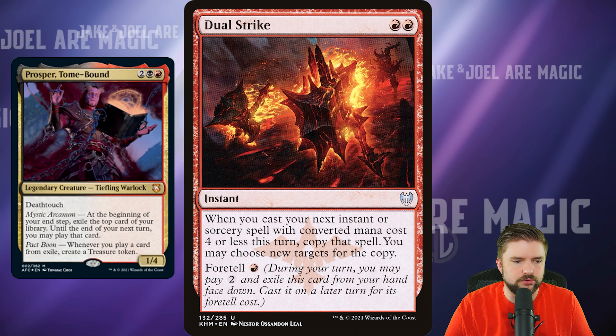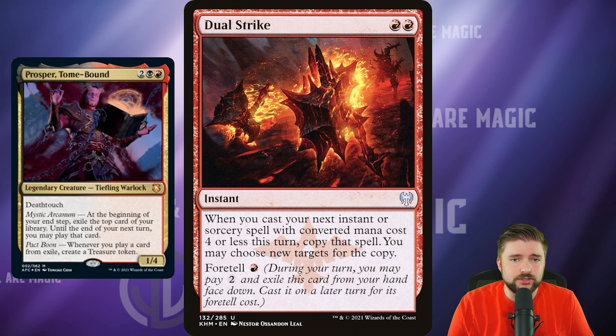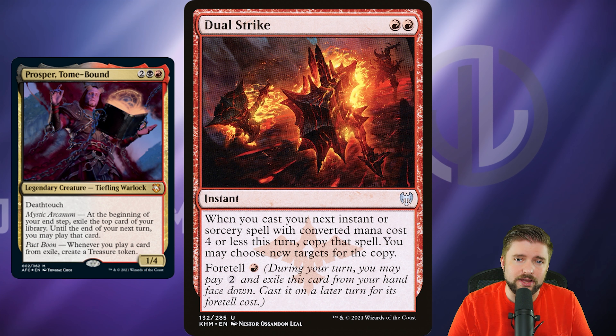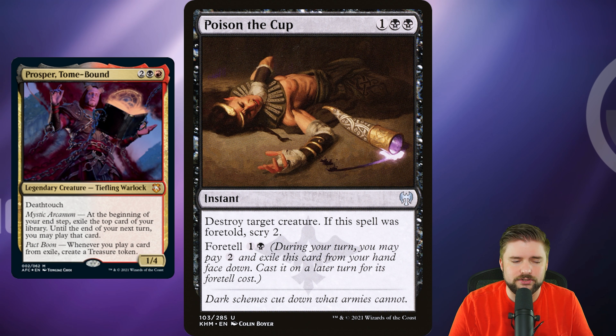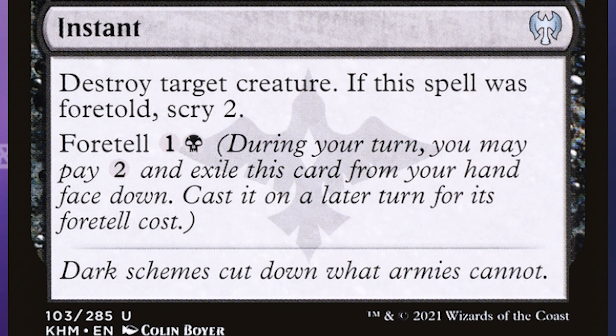Taking a look at our budget upgrades, I want to start with some good Foretell cards. During your turn, you can pay 2 and exile a card from your hand, then cast it on a later turn for its Foretell cost — that is casting a spell from exile. Dual Strike is a red and red instant: whenever you cast your next instant or sorcery with CMC 4 or less this turn, copy that spell and you may choose new targets. It Foretells for 1 red. You can get a foil of this card for a dollar — it's a budget inclusion, go grab it.